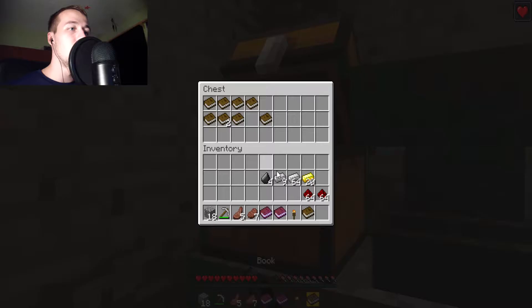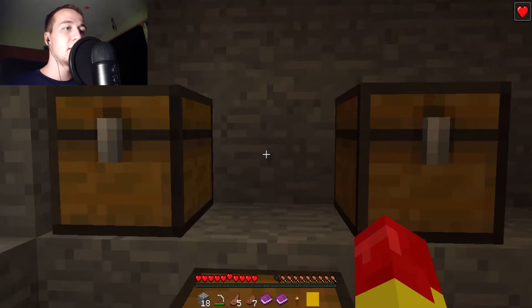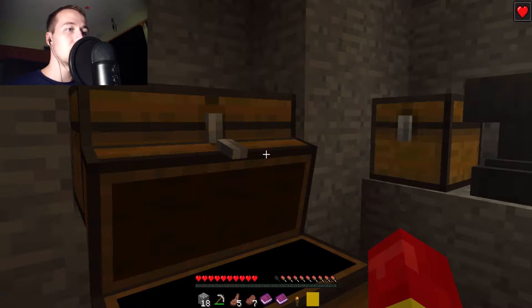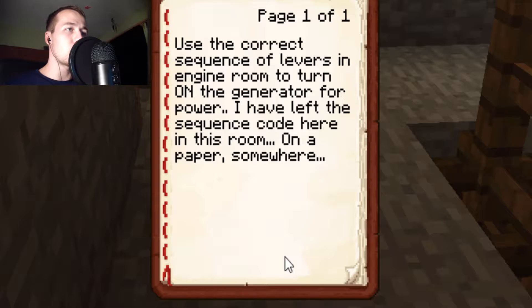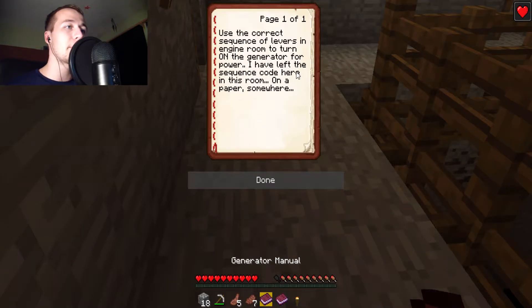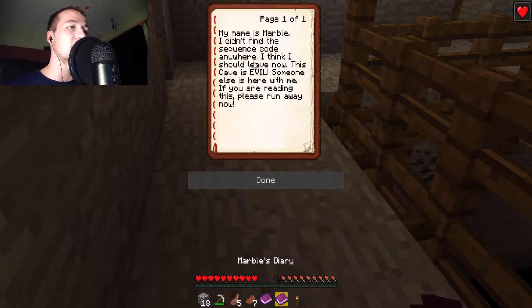Can I do something with these books? That's cool — hey, hold that. Anything else important in here? That looks like a sword, a really short sword. Generator manual: use the correct sequence of levers in the engine room to turn on the generator for power. I have left the sequence code here in this room on a paper somewhere. My name is Marble — I didn't find the sequence code anywhere. I think I should leave now. This cave is evil. Someone else is here with me. If you are reading this, please run away now.